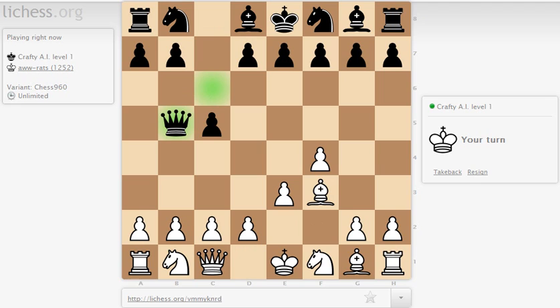He has played Queen B5. Now, is it threatening anything? No, it isn't. I can develop another piece with tempo here, and that's what I'm going to do — it just makes logical sense. My plan after Knight C3 will be to play Bishop F2, Knight G3, and castle. I'll get that done eventually. Then I just got to get the rest of my queen side developed and I'm good to go.